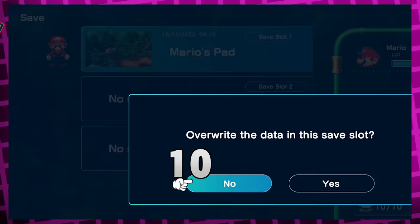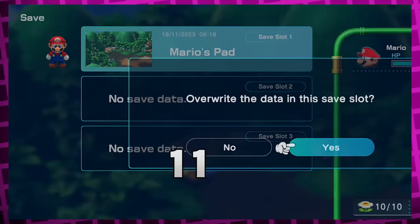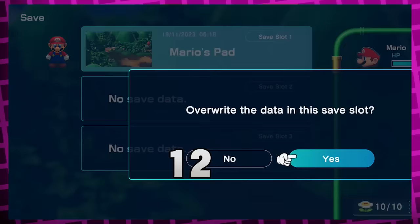Going even further, if you say no 11 times and then yes, he does his funny little XR imitation pose instead. The way it works: for every even number of times you say no before saying yes, he'll do the slump pose, and for every odd number of nos, he'll do the XR pose. And it starts at 10.